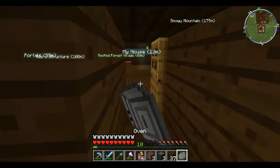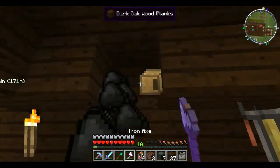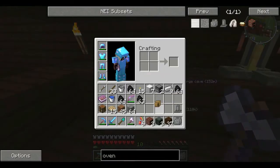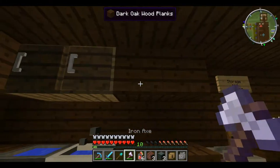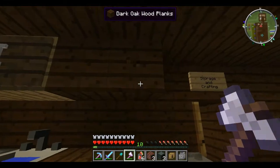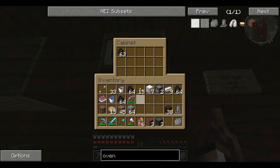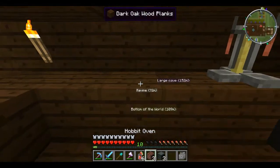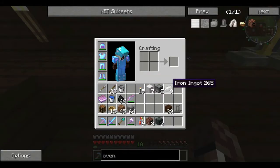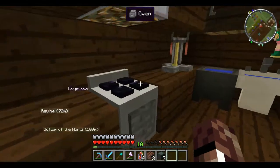Now we'll have a proper oven. I want to move this over — there we are. The cabinet I'm going to move over here with the other cabinets; I should probably separate it so we know it's the coal cabinet. There we go, all the coal's back in there, and the oven is going to go right here — the oven and the oven overhead. Yes, now we have an oven.